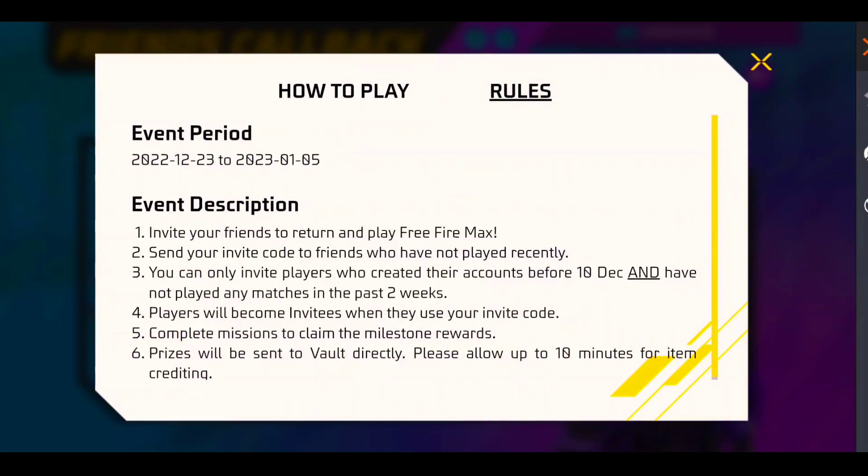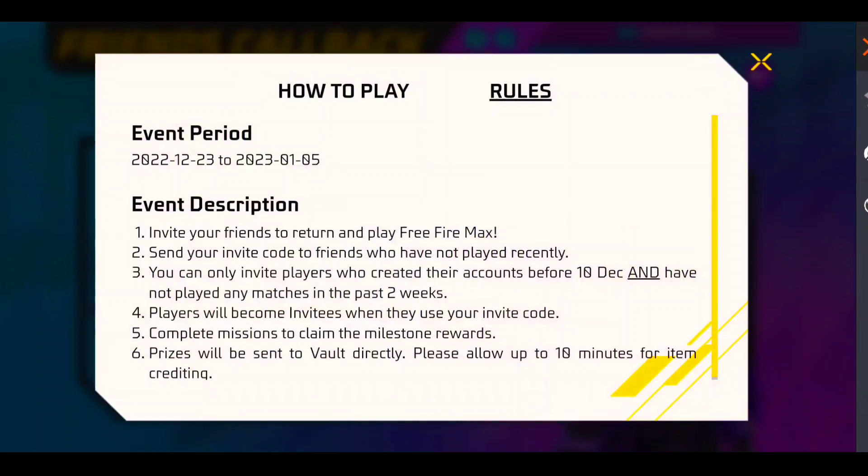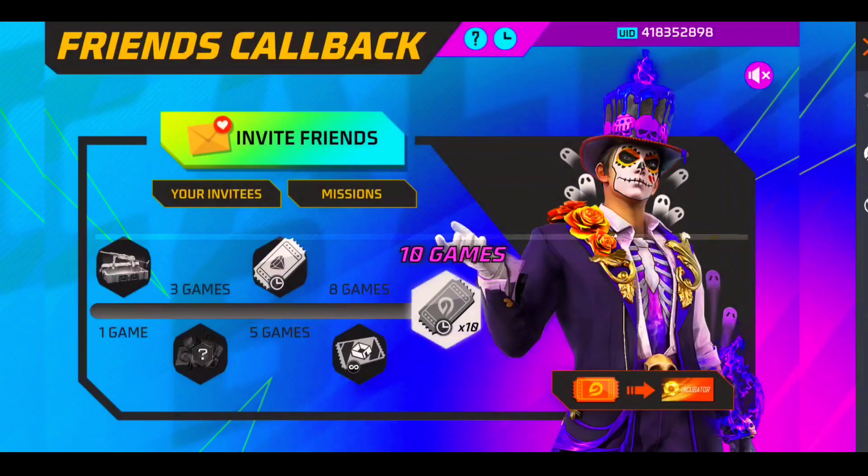Before you proceed, check if your ID is active or logged in. If you have a friend who has not logged in for two weeks, you can invite them. If your friend has the game, then you will see the option.